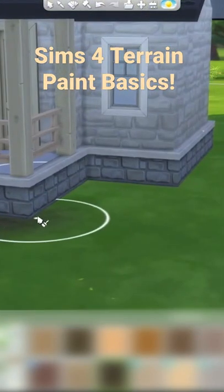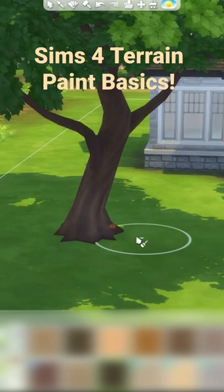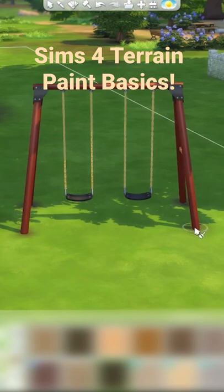so it doesn't look so flat onto the grass. If some sections look a little bit too dark, you can get the eraser tool and just gently tap on it to reduce that a little bit. Doing these little details under things like trees and swings can be great ways to add life to your build as well.